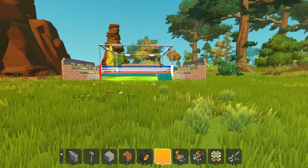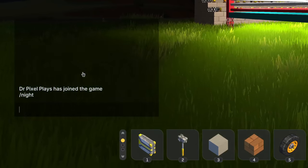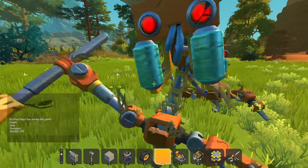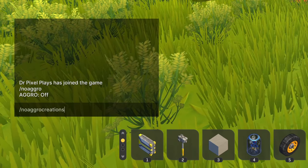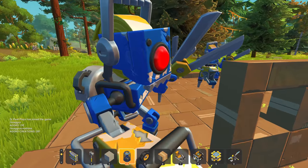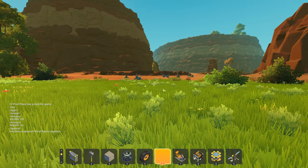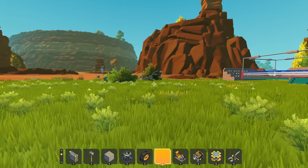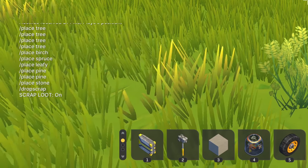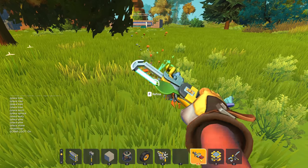We also got new chat commands for creative. If we type /night, the game time will turn to night so we can have epic lights. Typing /day turns it back to daytime. The /noaggro command prevents bots from attacking us, and /noaggro creations prevents bots from attacking our creations — really useful if you don't want bots like tapebots to destroy your work. With /aggro all, you can make all bots attack you, but only if noaggro is turned off. With /drop scrap, you can make haybots drop scrap again.